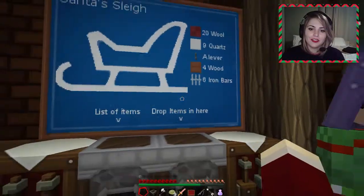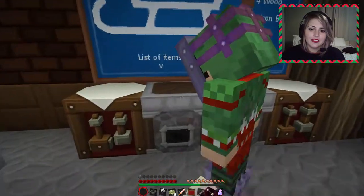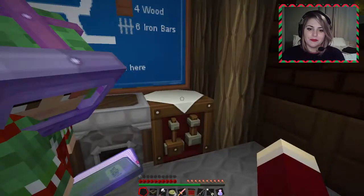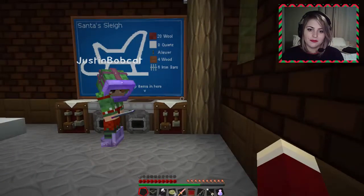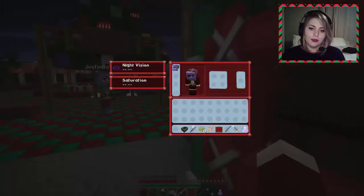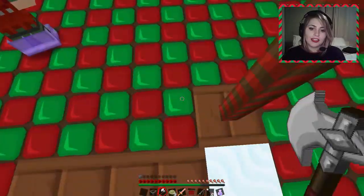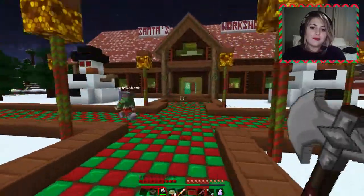20 wool, 9 quartz, a lever, 4 wood, and 6 iron bars — there's a list of items in here. And then a whole bunch of swift potions. We got red wool — can be found in the stable. Quartz can be found in Gumdrop Grove. Dark oak wood — the only dark oak tree in the North Pole can be found in the scary forest. A lever, which can be found in the shipwreck. Iron bars, which can be found in Candyland. Well, we didn't get wood — were we supposed to break it? I have an axe. We can use the axe if it's coded into the map.